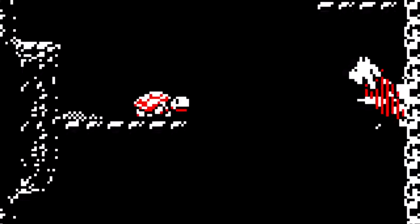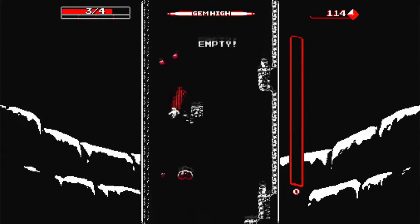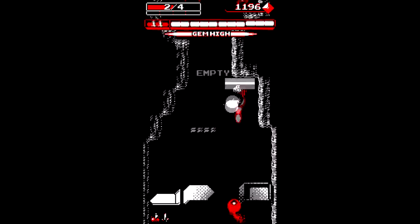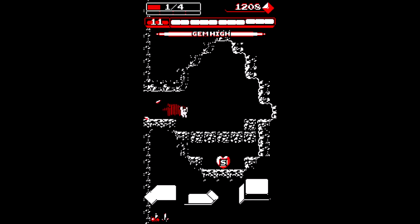An alternate method of defeating enemies is jumping on them, Mario style. Doing so restores your charges as well, so keep that in mind if you're running low. But be careful — not all enemies can be stomped. If they're all red, like these spiky guys, you'll take damage if you attempt to do so.